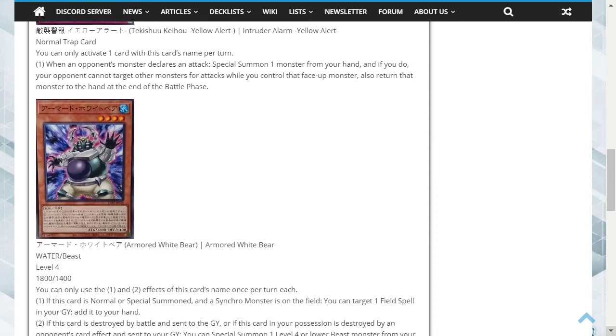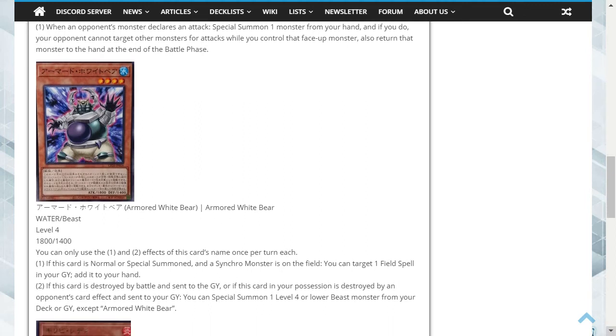The final card is Armored White Bear. This is a Water Beast Level 4 with 1800 attack and 1400 defense. You can only use the first and second effects of this card's name once per turn each. First effect: if this card is normal or special summoned and a Synchro monster is on the field, you can target one field spell in your graveyard and add it to your hand.